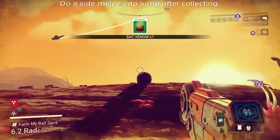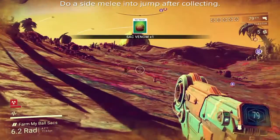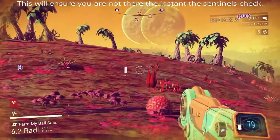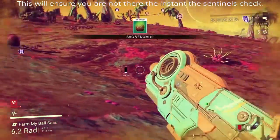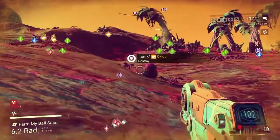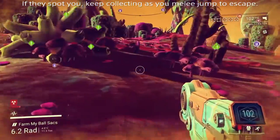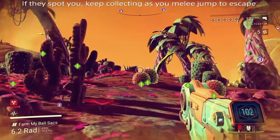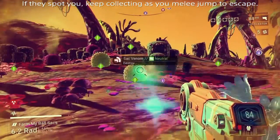The idea is after you farm one, you kill it and then hold a direction, do a melee, and then jump. That lateral melee jump will make it so that you're out of the line of sight of the laser sentinel, and you won't be there when the smaller ones come to investigate. If you actually need to escape, you can use a forward melee jump to do a longer jump and escape quicker.